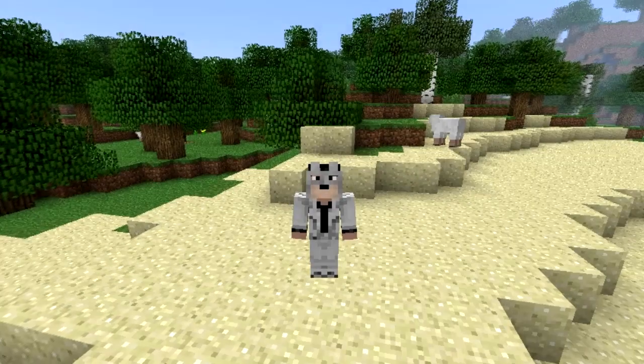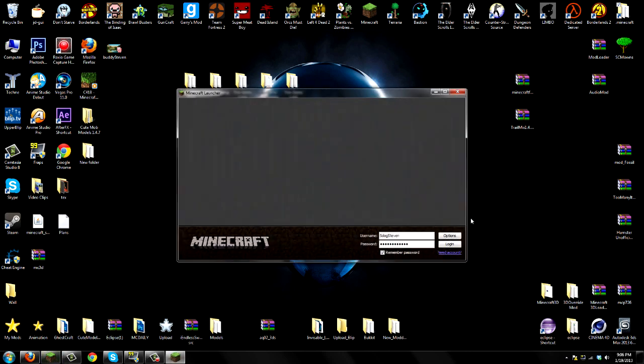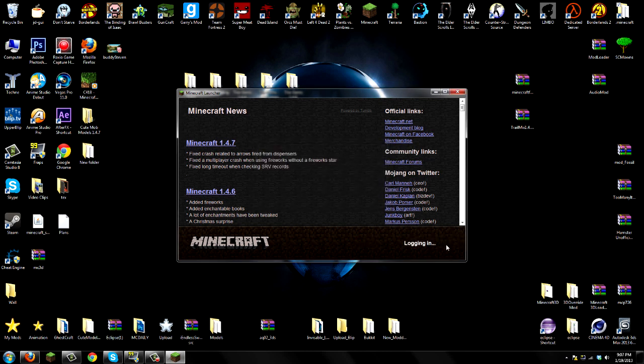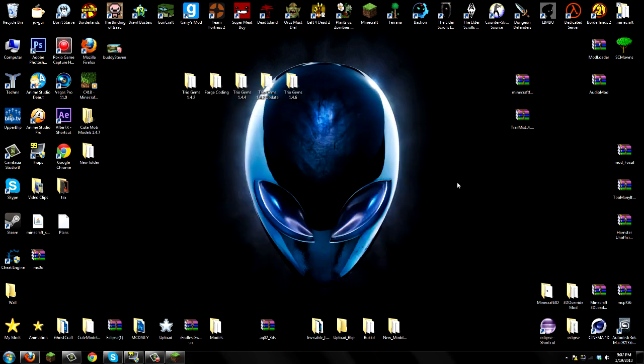This mod is really easy to install. The first thing to do, before installing, is go to Options and force-update your game. I'm forcing the update because I have mods currently installed — I always recommend a backup, because you're never sure if this mod is compatible with your other mods. If it's not compatible you're going to get a black screen. You'll get the downloads from my description — Minecraft Forge Universal and the Trail Mix download.